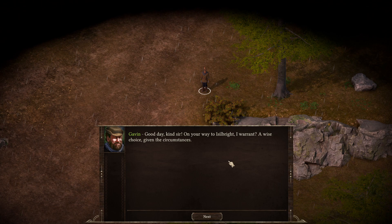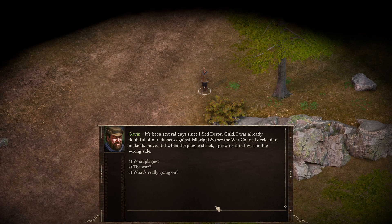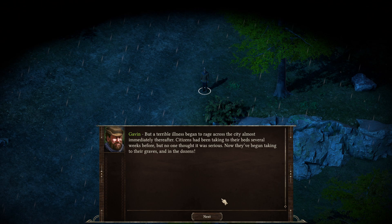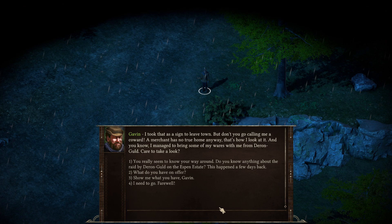Hello, Gavin. Good day, kind sir. Any way to Isilbrite, I warrant. It's been several days since I've fled Darin Gold. I was already doubtful of our chances against Isilbrite before the War Council decided to make its move. When the plague struck, I grew certain I was on the wrong side. Darin Gold declared war on Isilbrite a few days back — he's already gained a foothold in the south of the kingdom. A terrible illness began to rage across the city almost immediately thereafter, and citizens began taking to their graves by the dozens. I think that is a sign to leave town. A merchant has no true home anyway — that's how I look at it.